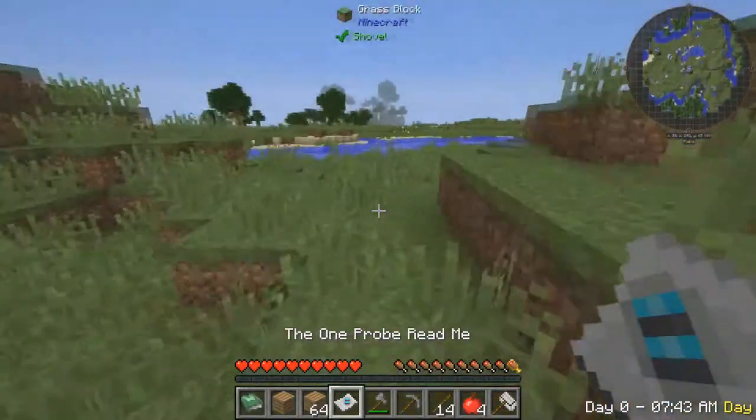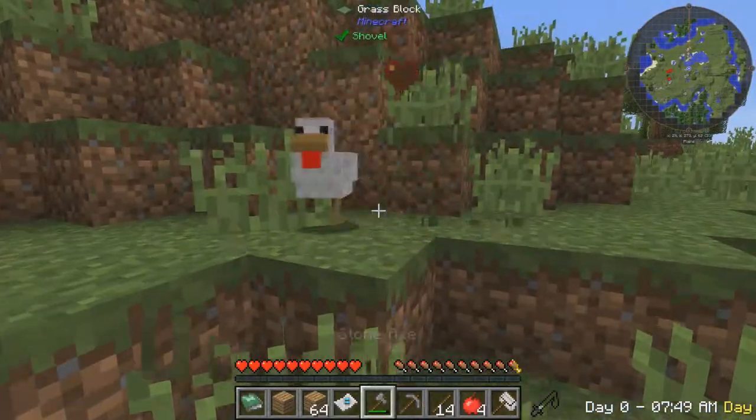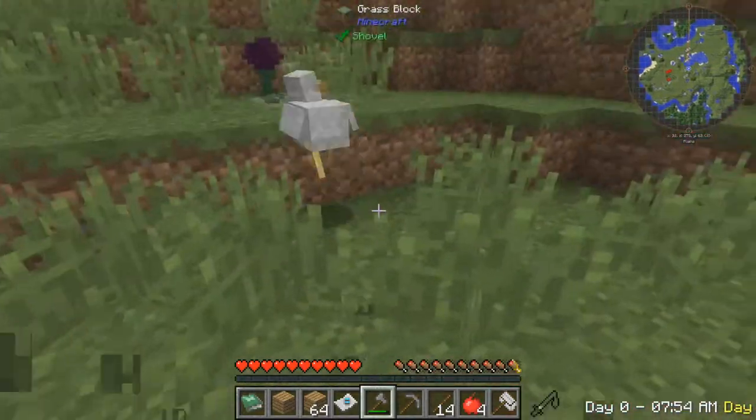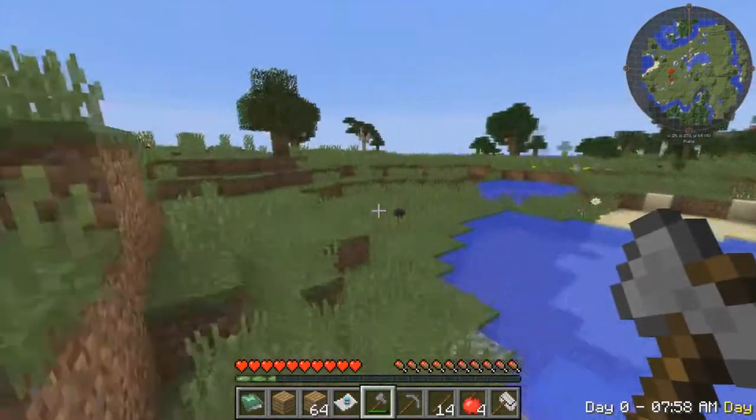Let's just build a simple little hut, I guess. Why are hearts coming out of that chicken? Where are those hearts coming from? I was not trying to hug you.